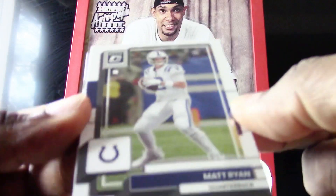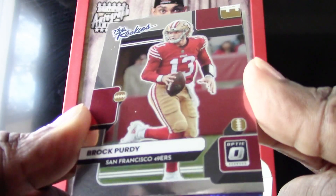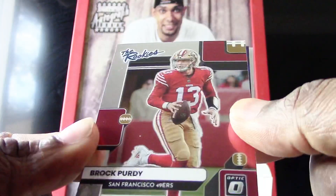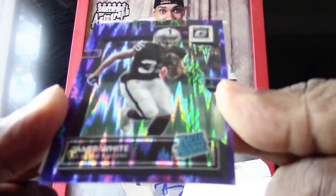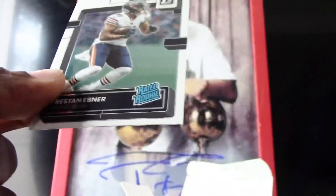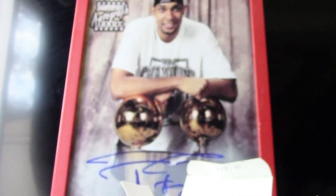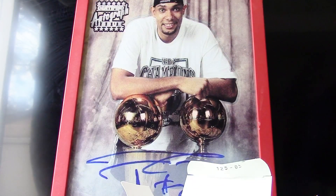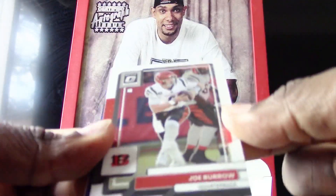We have a Matt Ryan. Very nice — from Optic we got a Brock Purdy rookie, pretty hard to pull. We have a Zamir White right here and a Tristan Ebner. Pretty nice start for the Optic so far. Can't wait to see what the Select is going to bring us.